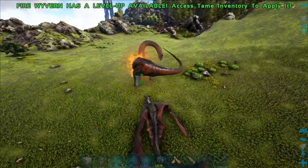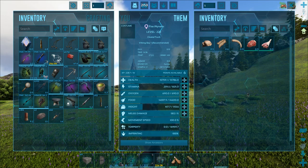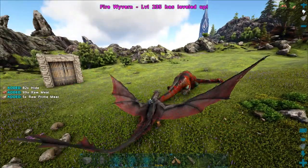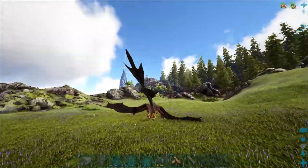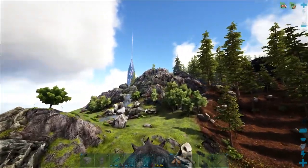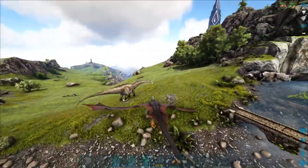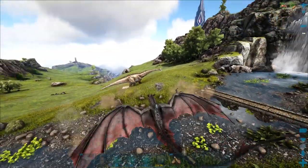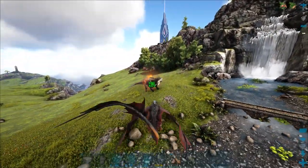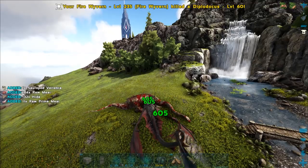Bam! Oh man, look at that — that's a pretty good amount of damage. The DOT on these guys is fantastic. The fire just burns away at them, 60 damage per tick or whatever — that's just insane when it comes to fighting big creatures. Fire wyverns are fantastic for just bleeding down their health. Lightning ones are fantastic for fighting titanosaurs — you can shoot them from afar and not get hit so much. I think they're all good in their own way, I just feel like the ice one could use some work.